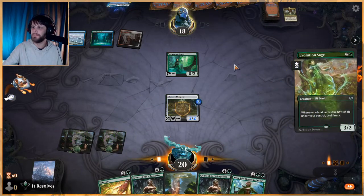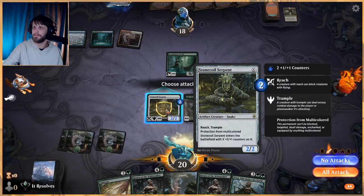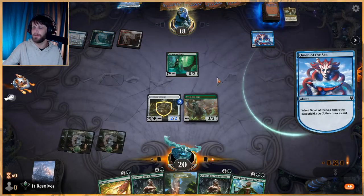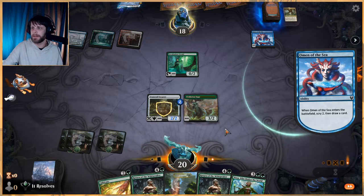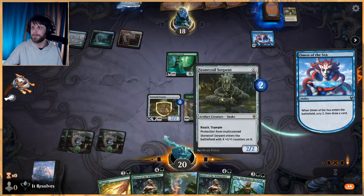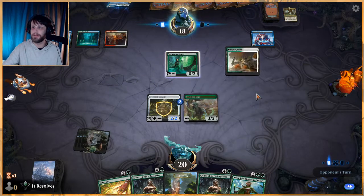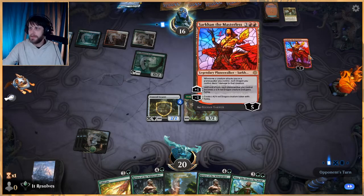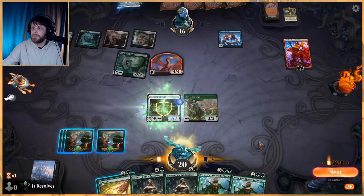Let's get Evolution Sage in there. Do we attack? I want to say no attacks — there's probably a world where they've got like a Brazen Borrower. Next turn we get to drop a forest and then probably just Cultivate, following up with Nissa. With Evolution Sage on the field it's great to get Nissa down so we can start proliferating, as well as the Stone Coil Serpent — that would be phenomenal.